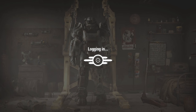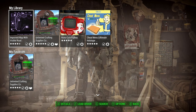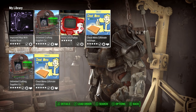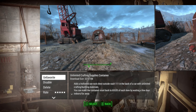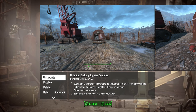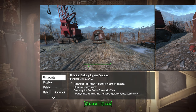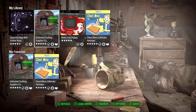Hey guys, Money here, and in this video I'm going to be showing you guys another mod for Xbox One on Fallout 4. This mod is called Unlimited Crafting Supplies. What it does is right near where you spawn in the first game, which is at Vault 111, there will be a big truck with a rock in the back. That rock is actually a secret container, and what is in it is 65,535 of each and every type of crafting material you could ever need.